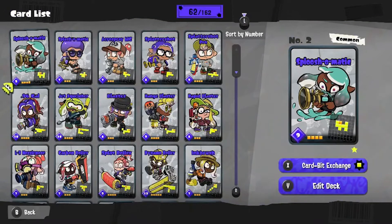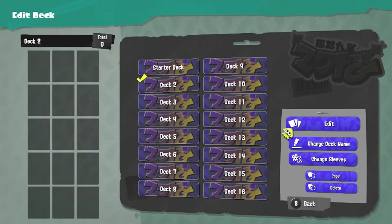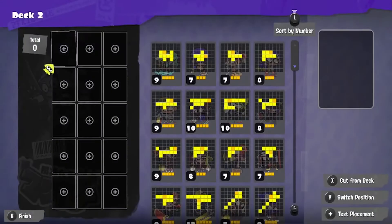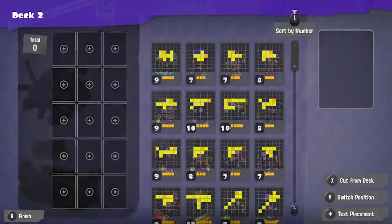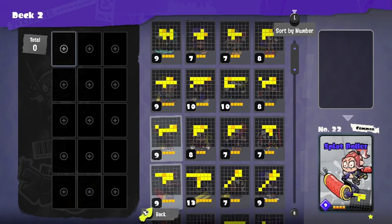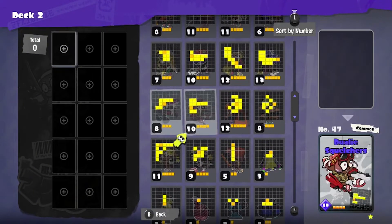Okay fine, let's edit deck — deck 2. You can change your sleeves, that's cool. I know people were saying if you beat certain opponents a bunch of times — because as you level up in this you can face instead of just basic NPCs, you can face actual character NPCs like the Deep Cut characters, Squid Sisters, some of the shopkeeps — and I think if you beat them a number of times you can use the same sleeves that they do. That's neat. Good way of showing off when you do actual multiplayer matches.